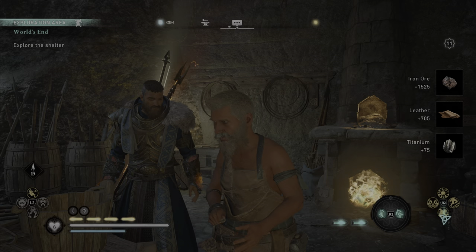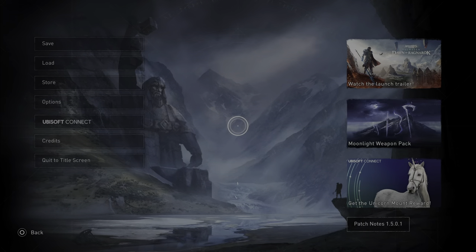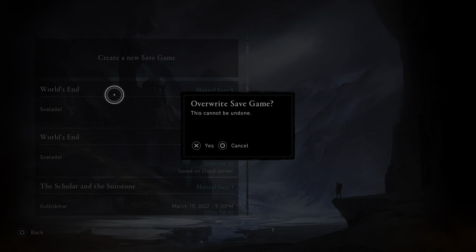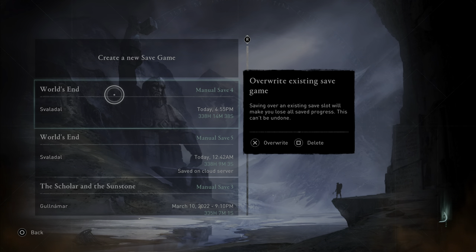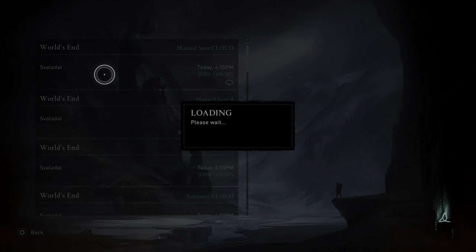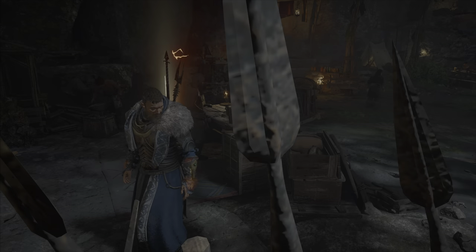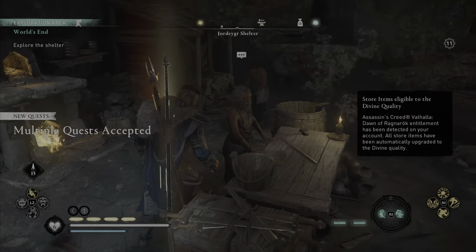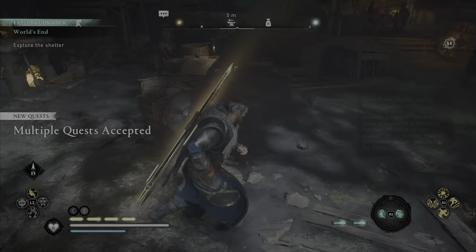You'll see pop up on the right hand side Iron or Leather, Titanium — that's exactly what we want. Now bring up your menu, go to your save, and save the game manually. Then what we want to do is load on that manual save that we just made. Upon coming back into the world, that Divine Gear would have actually turned back into Divine Gear, which is absolutely amazing.